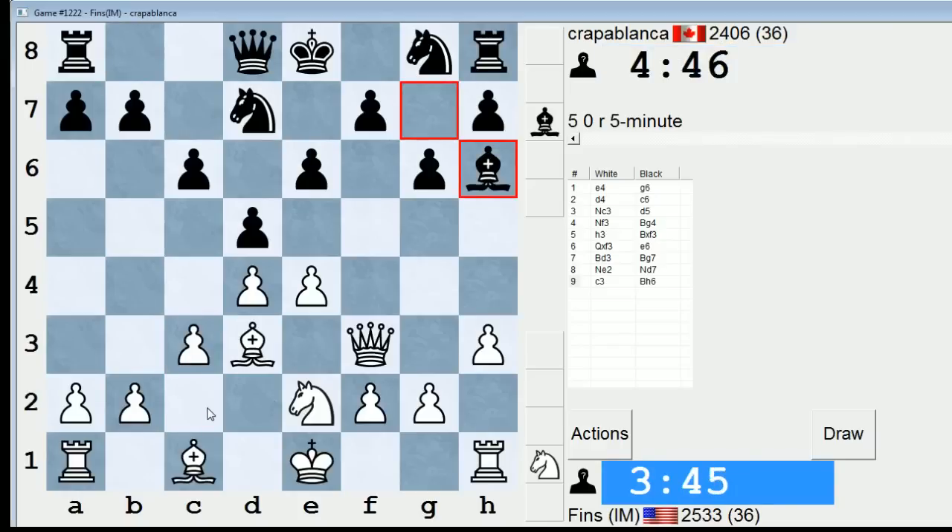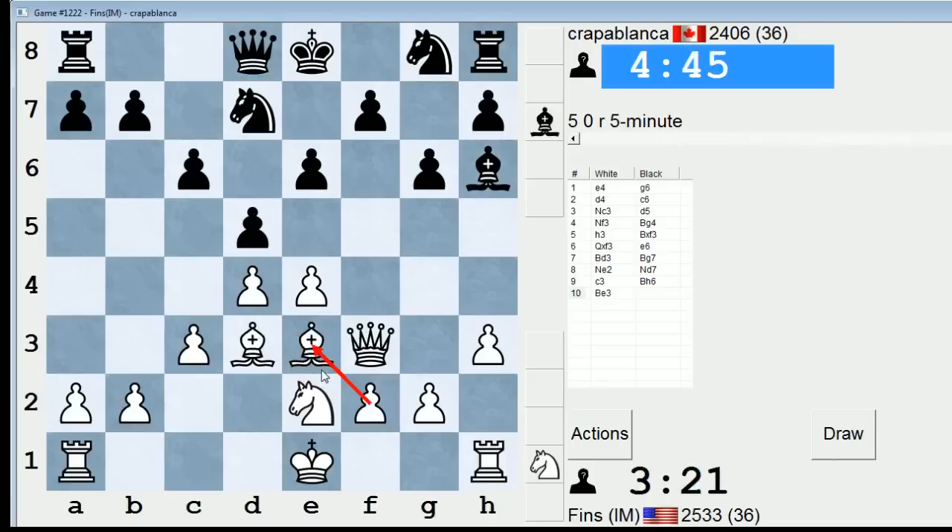Bishop h6 — that's interesting. He wants the bishop pair off the board. So if I take on h6 and then play a move like queen f4, am I gaining anything from that? He'd have to play knight back to g8 — while awkward, I don't think it hurts him too much. Let's go bishop e3 and see if he'll take, and let me double my pawns voluntarily, but get the f-file to work with.